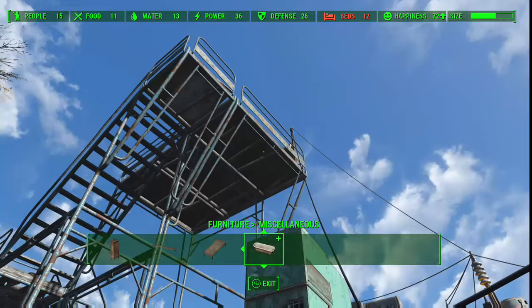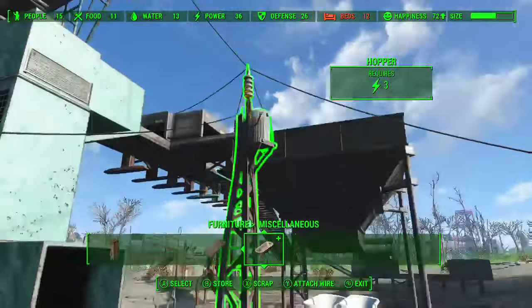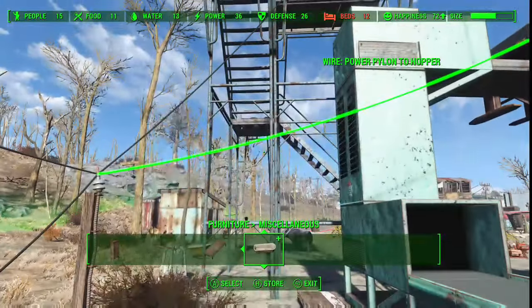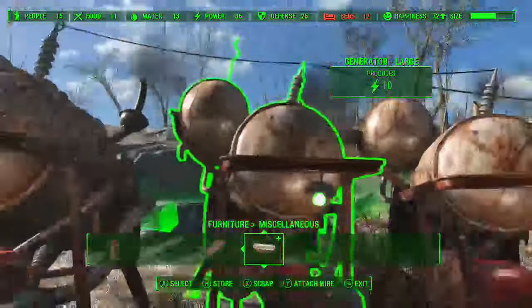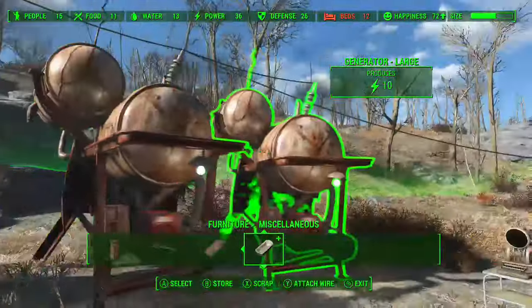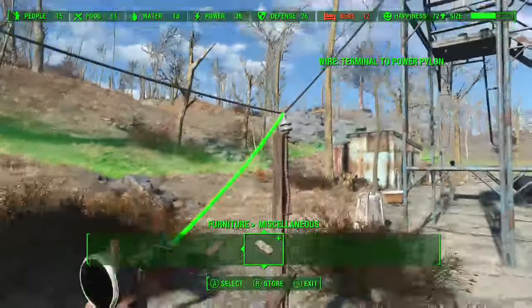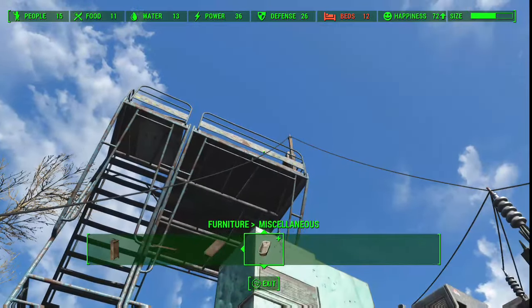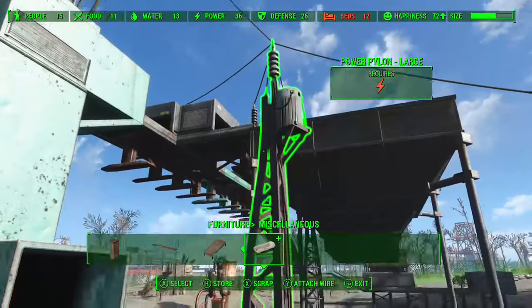Then you're gonna have to connect all the other things together. My power is 30 for this build, so it goes to this pylon, then to my switched pylon, and after that it goes to this huge pylon that distributes power to all the machines.